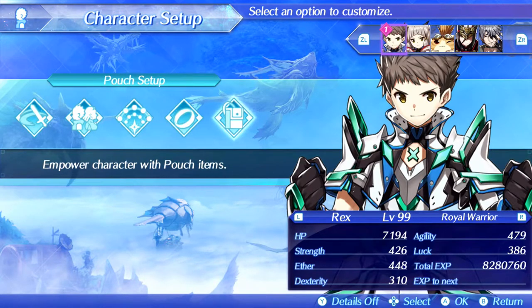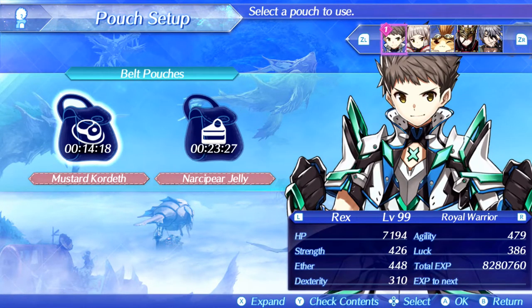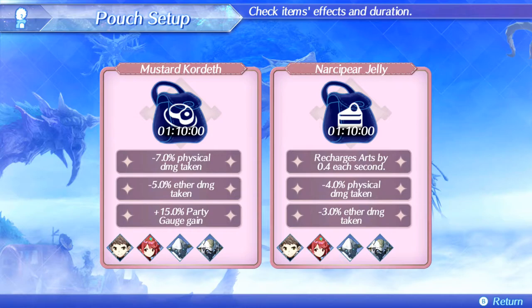For pouch items I'm running Mustard Core Death and Narcipere Jelly. Most people would run two desserts for art recharge so that even without critical hits you can still use arts fast. But the extra physical damage reduction from Mustard Core Death is crucial for surviving certain moves that don't always get evaded — like Ultra Annihilation Flare, which you can actually face-tank with these pouch items, saving your chain attack for the Murder Ray.